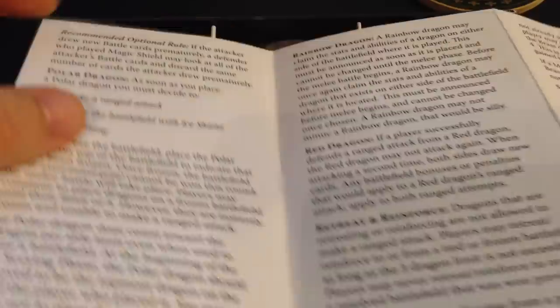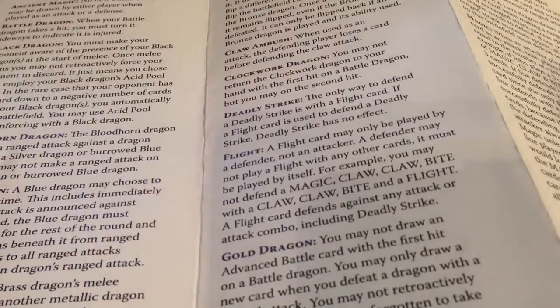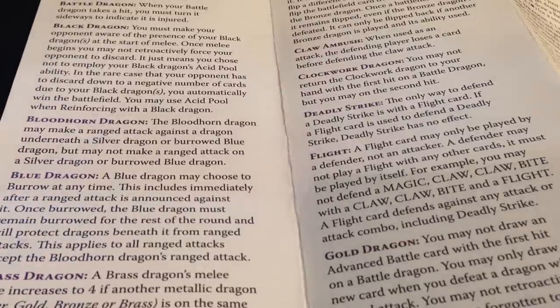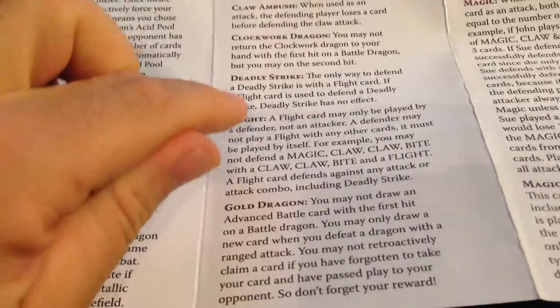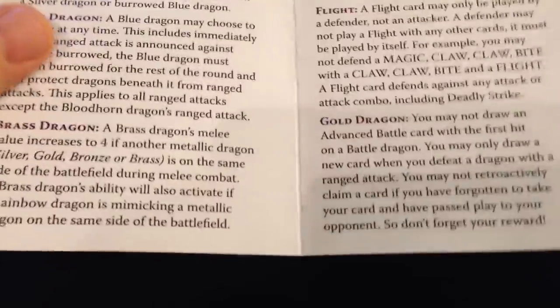The card index sheet — we thought this was very important. There are a lot of situational rules based on the different cards in the game, and we didn't want to bloat the rule book with all that stuff. There are so many cards that if we put every little situation in the rule book it would have been very hard to read. So instead we took those card-specific situational rules and put them into this card index. It's alphabetical, so if you have a question on the gold dragon, you can look it up and read about just the gold dragon to find the answer. We're hoping this is very helpful to players, especially new players.